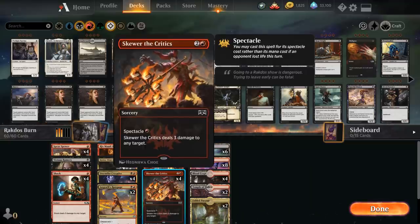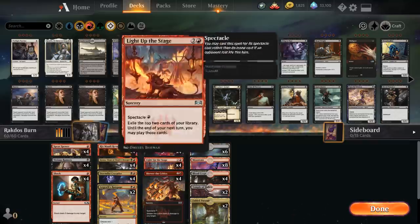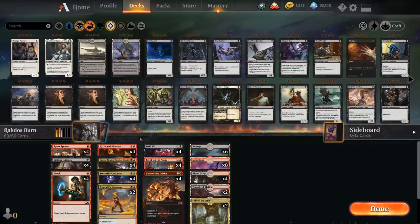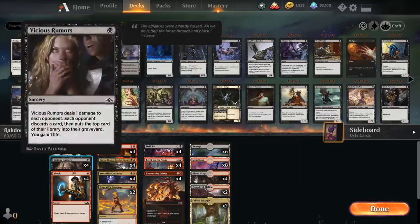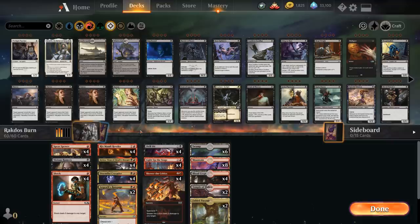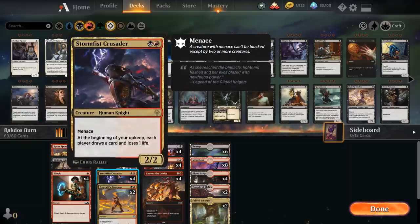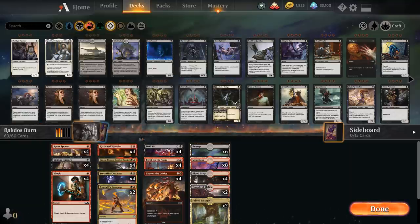Spectacle means that if the opponent lost life this turn we can play these spells for their spectacle cost. The rest of the deck is dedicated to making sure we can enable spectacle, so we can cast all these cards for one mana. We've also got nice draw engines to cycle through the deck and find Kroxa reliably — that's where the Reveler and the Crusader come in. The sequencing with spectacle cards is so important that most victories feel hard earned.